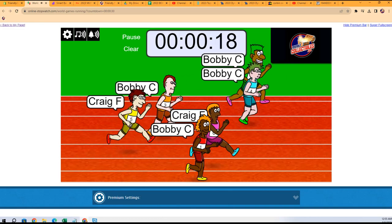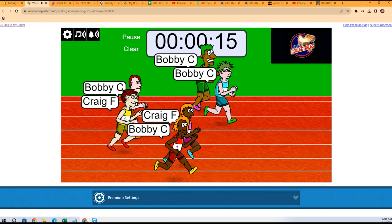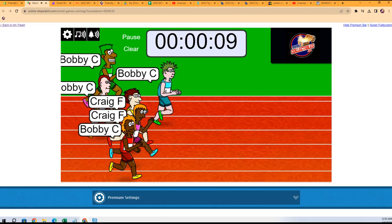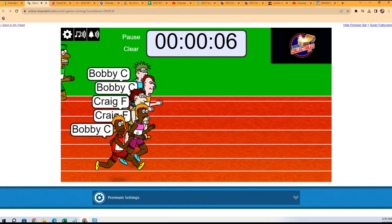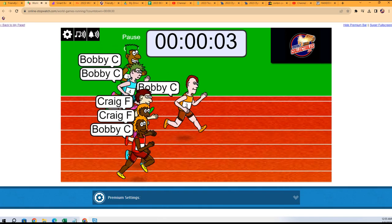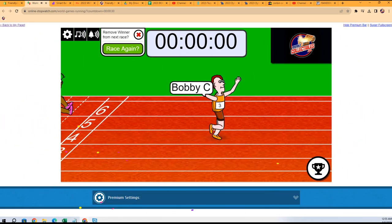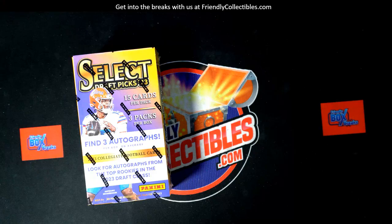It's Bobby C against Craig F. We got four Bobby C's and two Craig F's, so 13 seconds left in the race. Five seconds left — Bobby C in the orange, this is gonna be a close one. Bobby C in the orange is gonna pull this thing off! Bobby C, you got it man — three spots in the break for you, Bobby C!